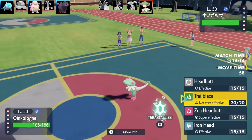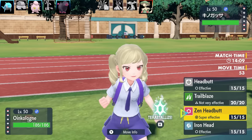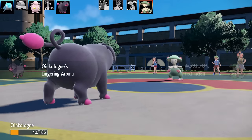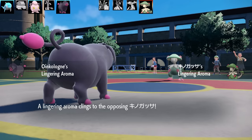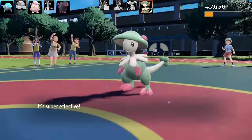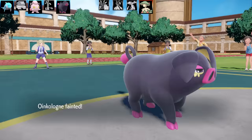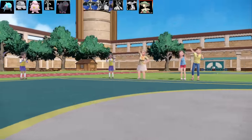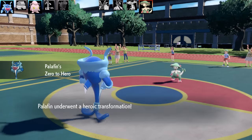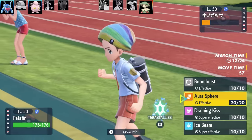I bring in Oinkologne with the ability Lingering Aroma. When a Pokémon with this ability gets hit by a contact move, the attacker's ability becomes Lingering Aroma — similar to Wandering Spirit and Mummy. The set is Headbutt, Trailblaze, Zen Headbutt, Iron Head with max Attack, max Speed, Jolly nature, Assault Vest. Oinkologne faints, but I successfully removed Breloom's Technician.